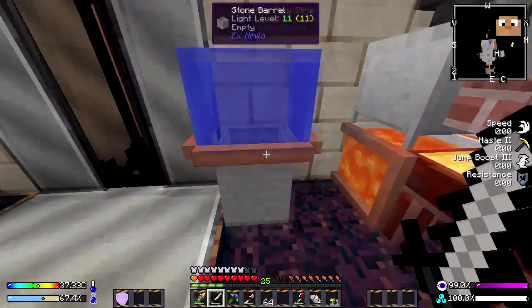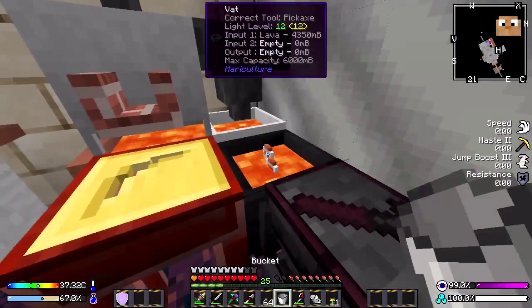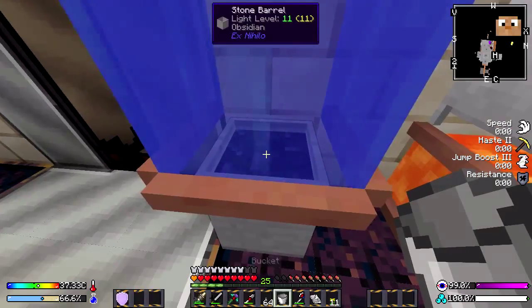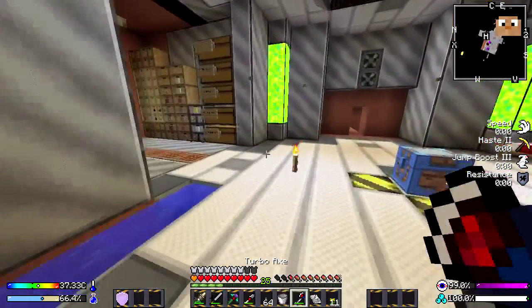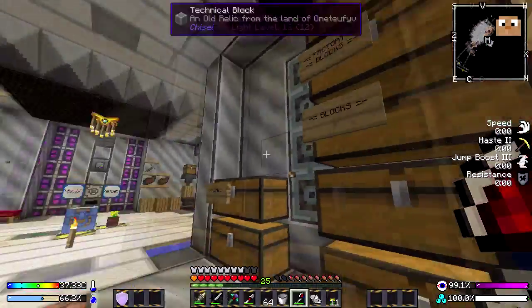This is just a stone barrel with a water source on top. What I can do with this is I can quickly make — crucible — then we've got a lava bucket, pop it in there, and you get instant obsidian. Right click that, out it pops. Saves you having to mine it, because it is quite difficult to mine if you don't have the pick for it.